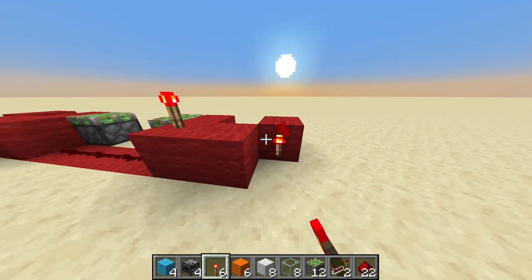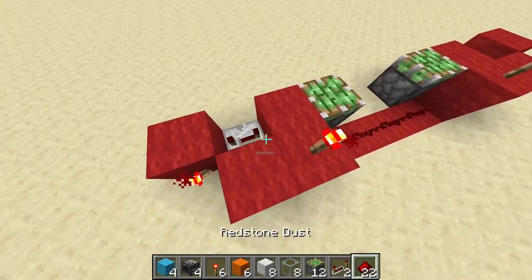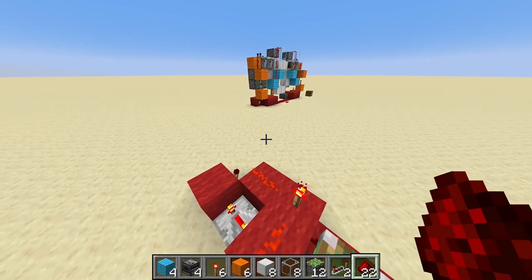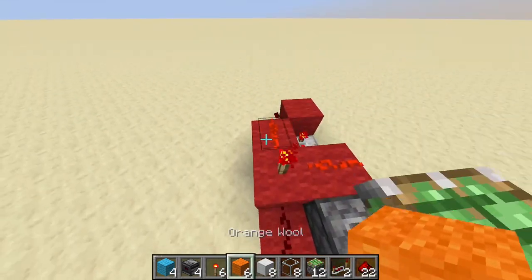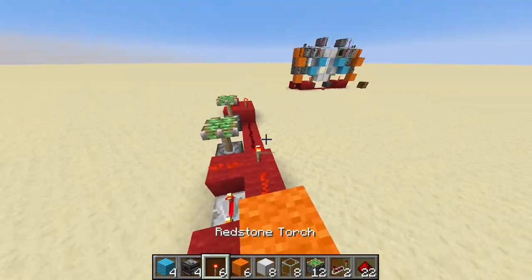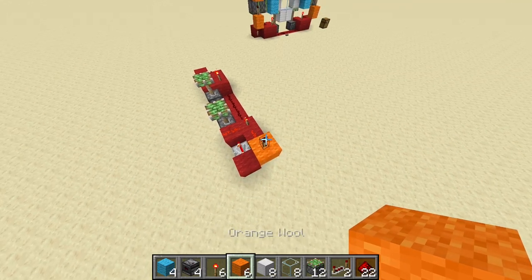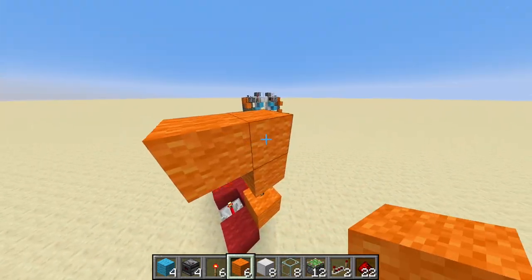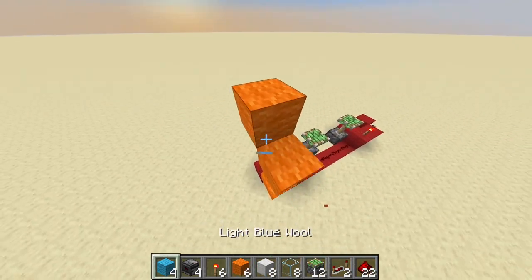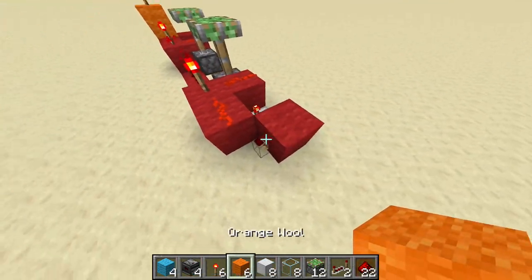Take one of your redstone lamps, here you take the next one, repeat that on the other side, place redstone dust here, like so. I think we're done with this part, so we place the orange wall on top of this here, then one redstone lamp, a block here, temporary block here and place a block here. Break the temporary block, place two redstone dust on top of that and repeat it on the other side.